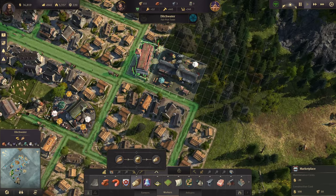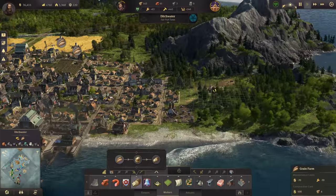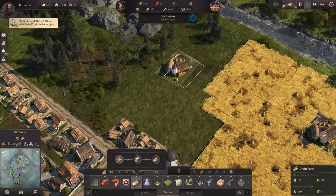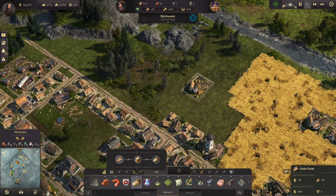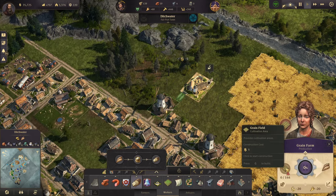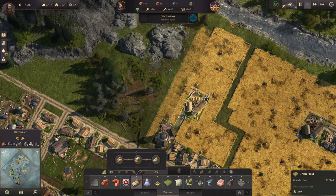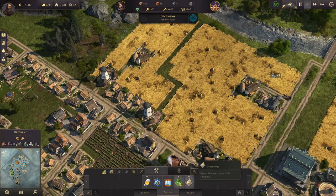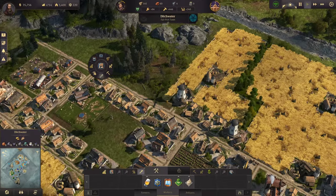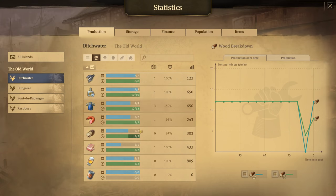I want at least one more grain farm, another flour mill, and another bakery — we're going to need more people to fund all of that, so let's get some houses built. I'm going to put one right here and go like this around it. We're going to need another bakery as well, so might as well get one of those put down. That takes care of the bread for a little while.